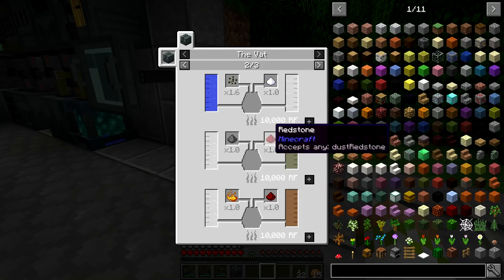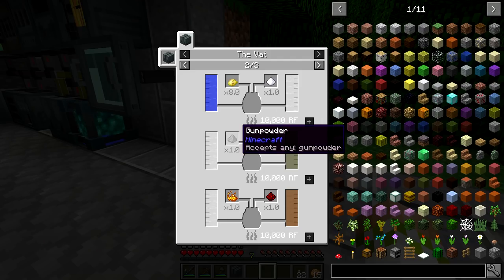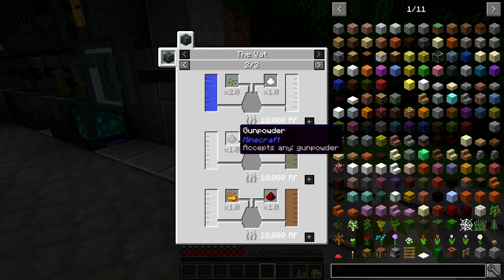Both recipes require redstone - there's no way to avoid that. The difference between rocket fuel and fire water is gunpowder versus blaze powder. Blaze powder is obviously easy to get, but since we already have the mob farm set up, we're going to go with gunpowder, and that is where we land on rocket fuel.